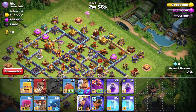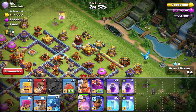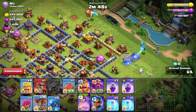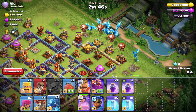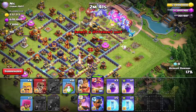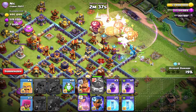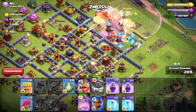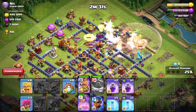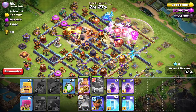I'm going to send the queen somewhere so that if she goes in the base she's not gonna pull the CC. Both E-Dragons on some sides, then we go with a few loons, then the line of E-Dragons. I have the warden on the rage gem on some attacks and the healing tome on others. We rage going into the scattershot, then you have another rage for the town hall. The CC comes out — it's an electro titan — and a tornado trap pulls us.